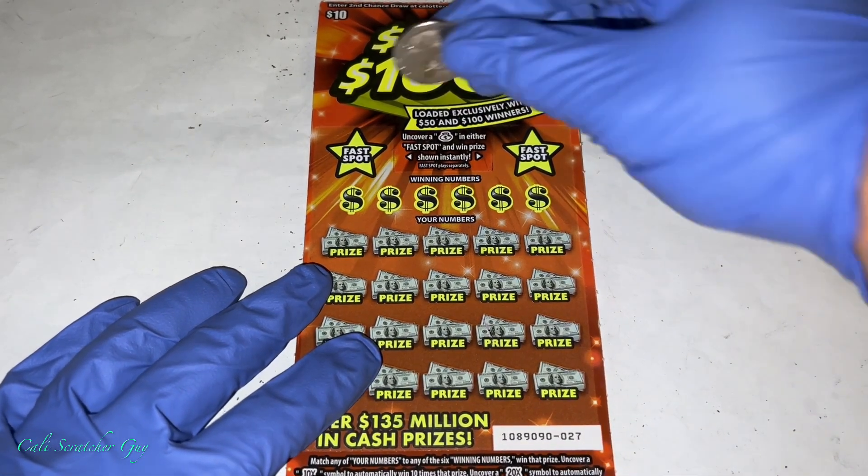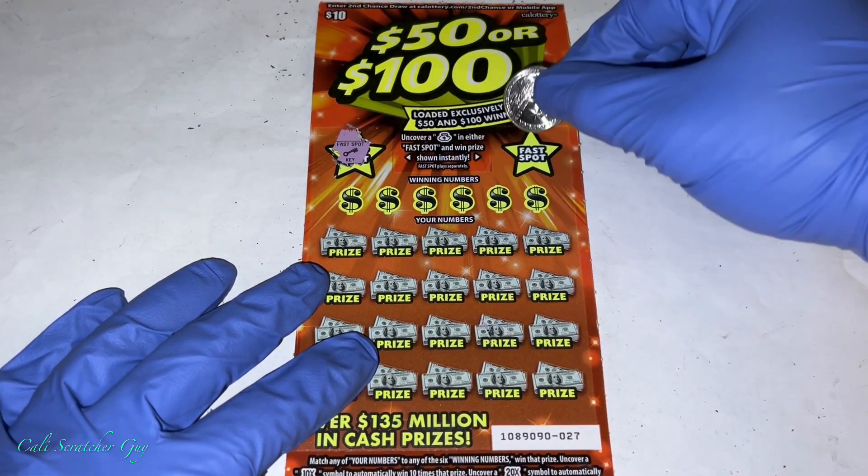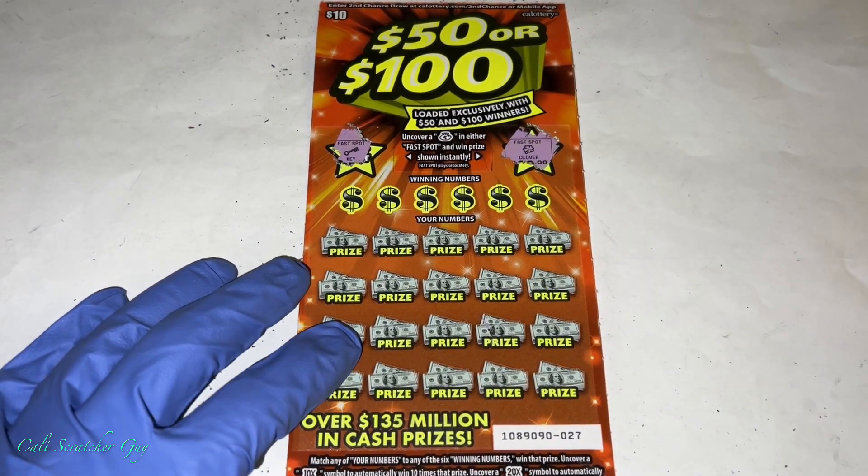All right, that's pretty straightforward. Let's go ahead and start scratching. We're gonna scratch the fast spot real quick — we need to uncover a money bag to win. And we got nothing there.